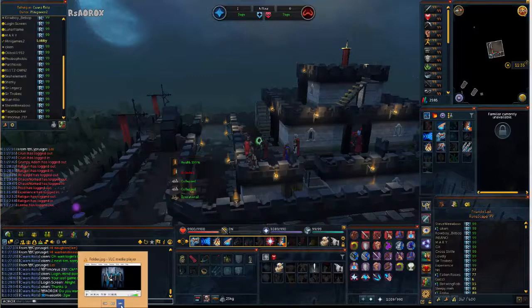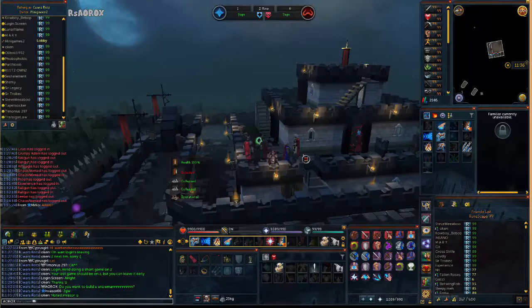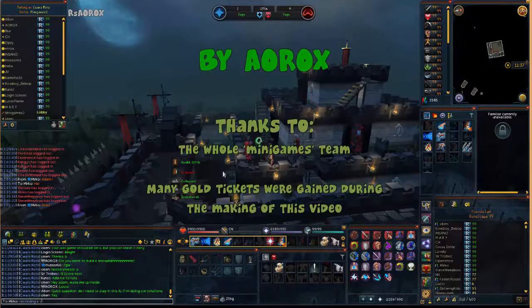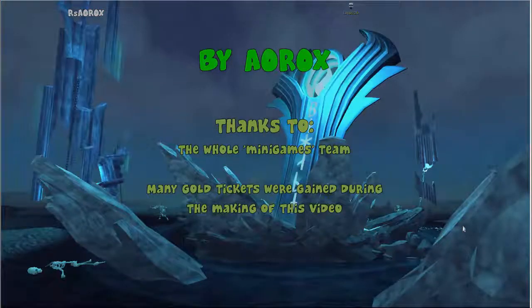That's pretty much everything you need to know about doing Castle Wars with the Minigames friends chat during the Castle Wars spotlight. If you need any further help, you're welcome to ask within the friends chat and any rank or member will be able to help you. If you want more information on this friends chat, please check out their forum thread in the Minigames and D&Ds forum. Thank you for watching this guide and bye.